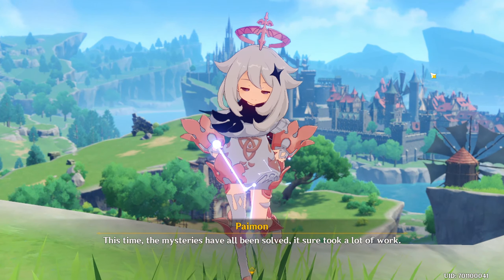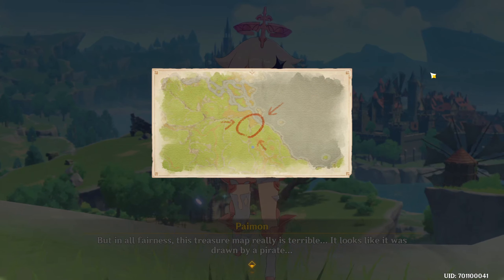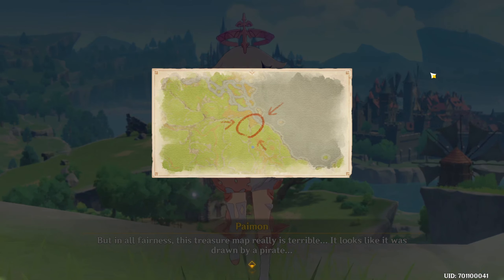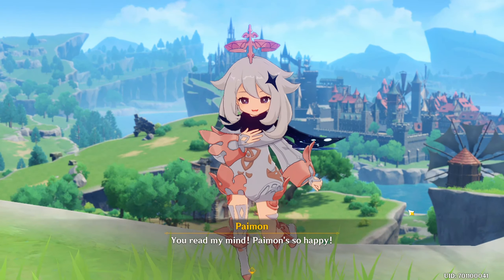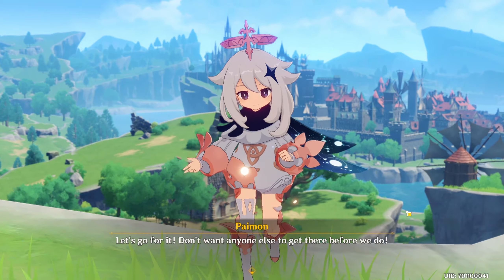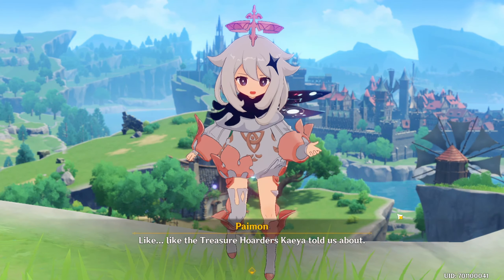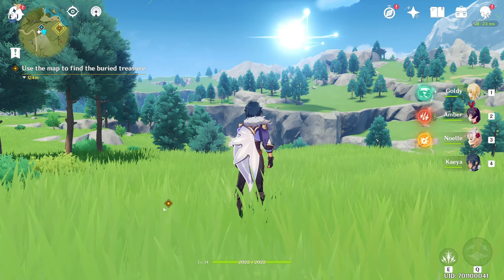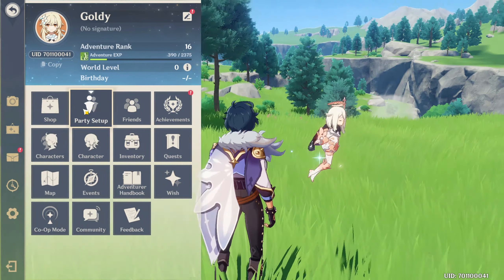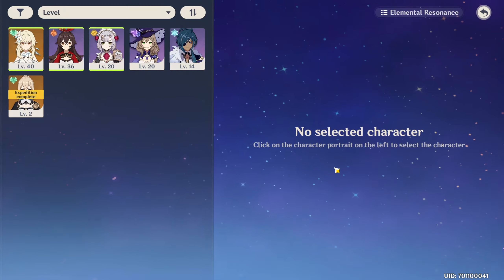Yes! This time the mysteries have all been solved — it sure took a lot of work. But in all fairness, this treasure map really is terrible; it looks like it was drawn by a pirate. Let's go for it — don't want anyone else to get there before we do, like the treasure hoarders Kaia told us about. Six and a half hours later — so let's go into our party setup again. I call it the electrode, but she's actually called Lisa.